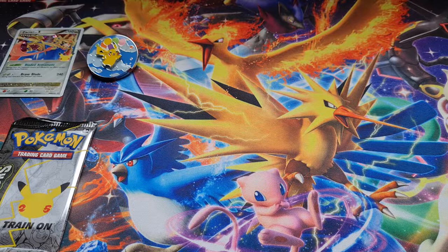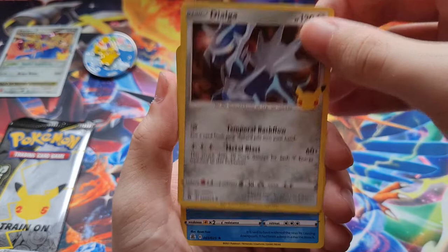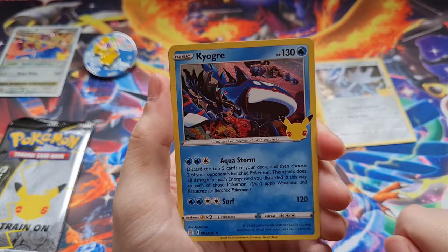We get four cards in each Celebrations pack. Let's hope we can pull something good. I still don't know what's in this set — I'm waiting for the Elite Trainer Box so I can look at the booklet, although it'd be nice to go in completely blind and get a few packs first, then decide if I want to look and see what ones I need to collect.